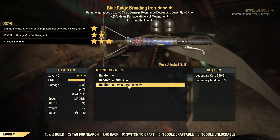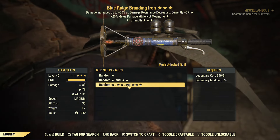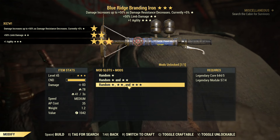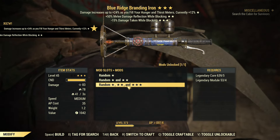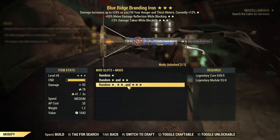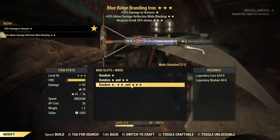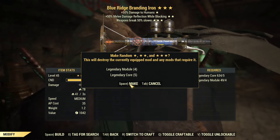Berserkers again — limb damage, one Agility. This is going to be very bad. I'm probably going to go through all these modules and not get anything. That's Gormond, melee reflection, and damage taken while blocking. I'm beginning to regret doing this. Then we have Assassins, damage while blocking, and weapon breaks 50% slower. Very bad rolls. Then damage to Scorched, critical damage, and reduced weight. Zealots is never good.